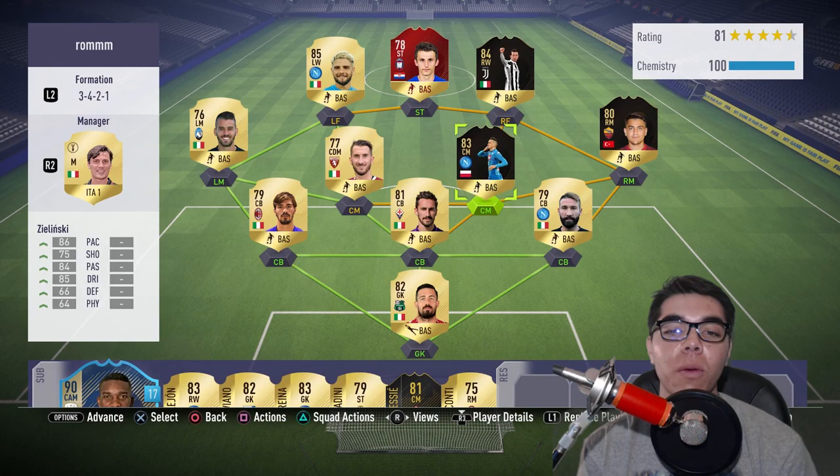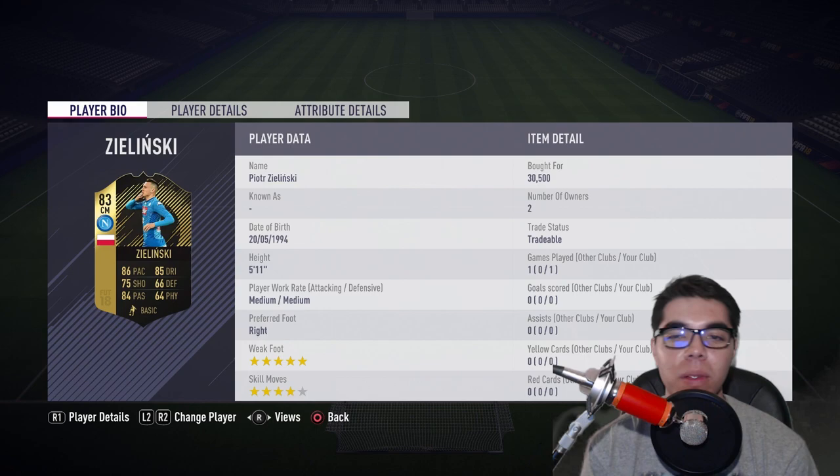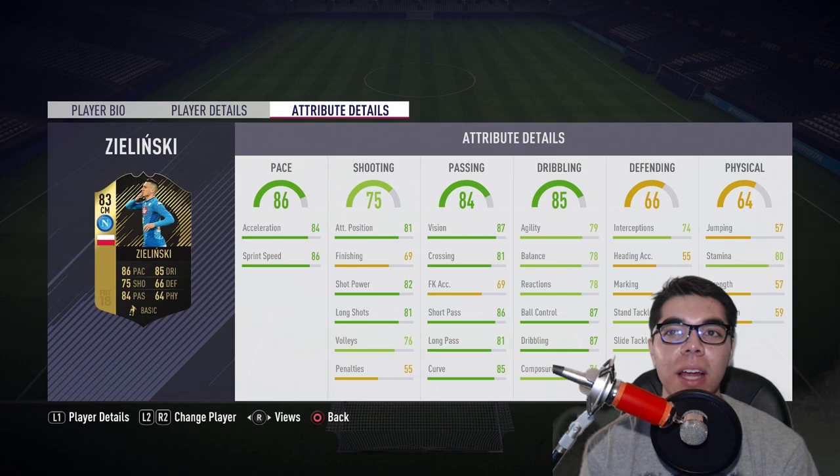We also have one other card we're reviewing: Piotr Zielinski. I was really hoping to pack this card because he only goes for 30k, but it would just be nice to pack someone who's kind of usable. He has five star weak foot, four star skills, good pace, good dribbling, good passing. But he's not really the most meta midfielder because he doesn't have great stamina or strength and his marking's not too great. He could be a more attacking or metronome type in midfield, since he has really good short and long passing and can pass with either foot.